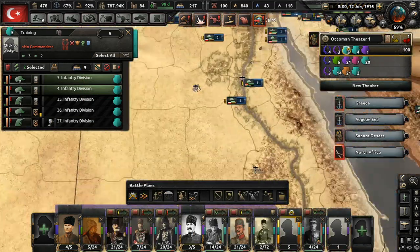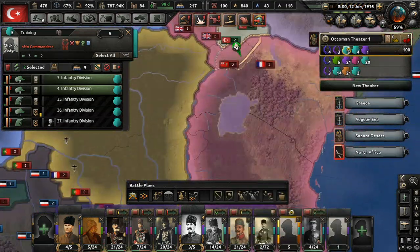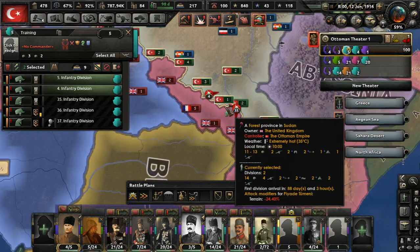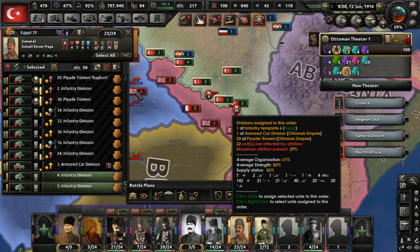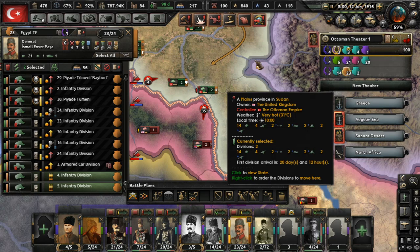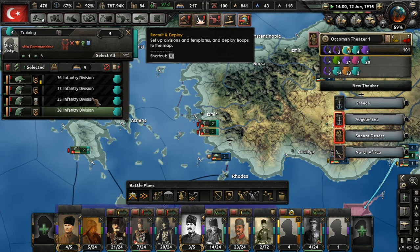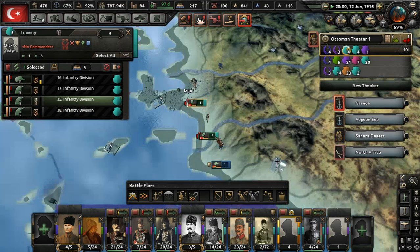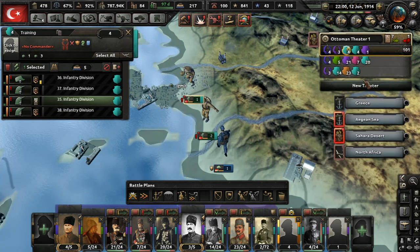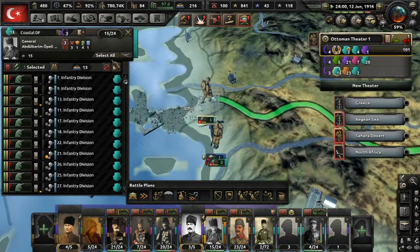We have two infantry divisions which I'm going to assign to the Egyptian task force, because our line is getting pretty thin here. And if we're going to break through to the Germans, we're going to need more than what we got. Because of supply issues they're not going to go on their own, so I'm going to force them kicking and screaming like I always have to do. We got actually two port defense units — one of them is ready and he's guarding Izmir. I'm going to put him into the coastal defense force... wait, what are you doing?